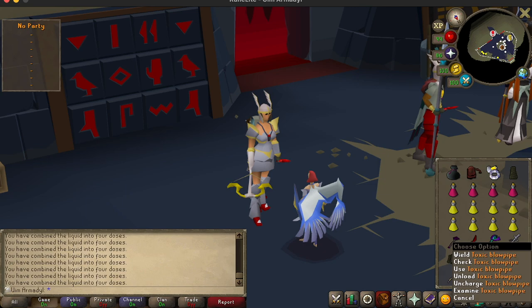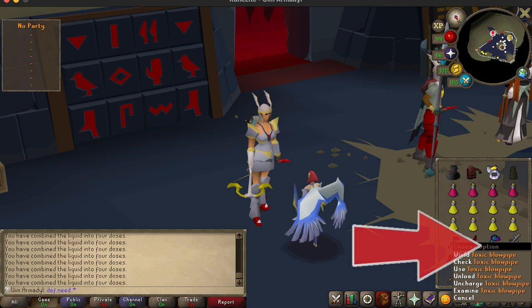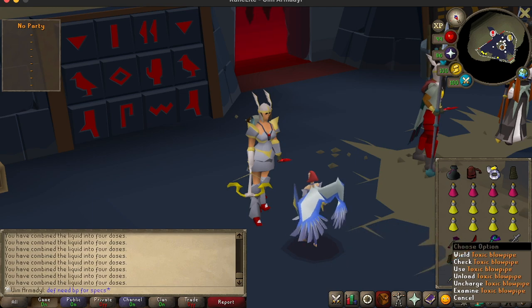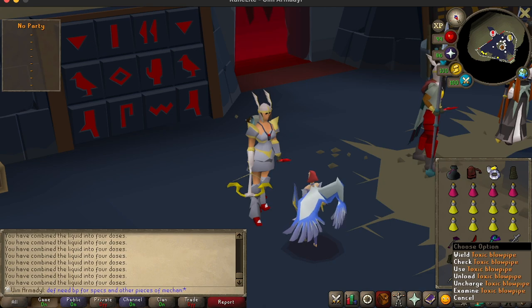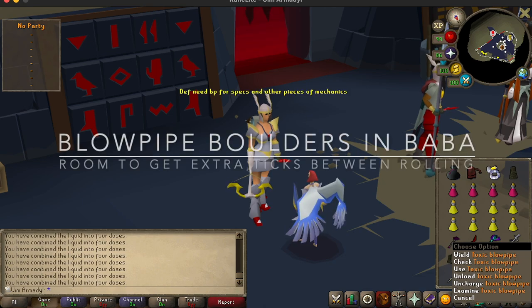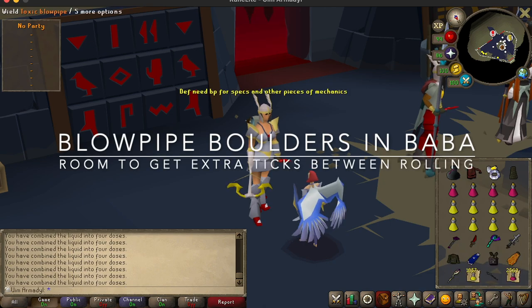Lastly, you'll need a bunch of special weapons as well. Toxic Blowpipe is the first one — it is very important to blowpipe certain minions for health and faster kills. For example, in the Kephri room, you can blowpipe the swarms and it will always do maximum damage. You can also blowpipe the boulders in Baba's room to kill them really fast, which will give you a chance to attack Baba after you kill one of the boulders.